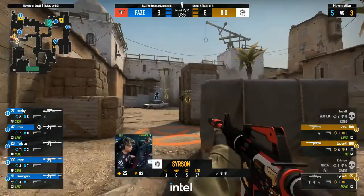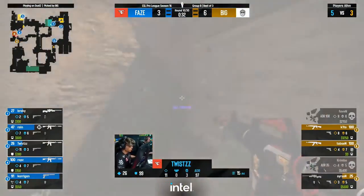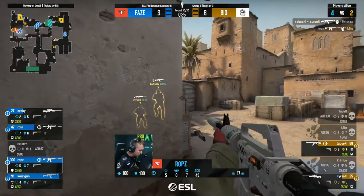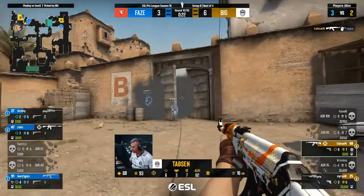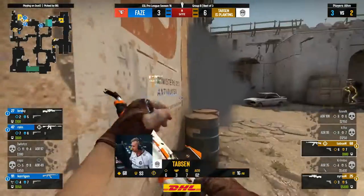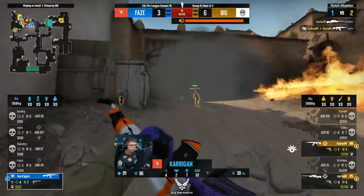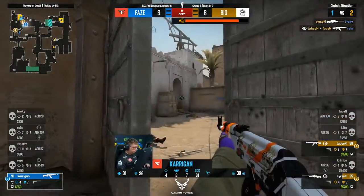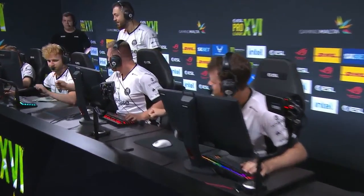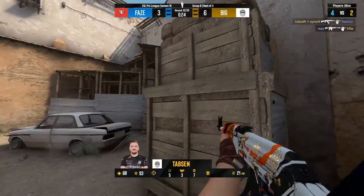BIG have a chance here — looks promising. Thread the needle with the molotov at the back — they can potentially isolate players. The car goes down with nothing — a real problem. Rops thankfully finds one, ducking and weaving. The opening has been found — can they get the bomb planted? The molotov outside makes things very uncomfortable. Broki might have to commit — no! It's a double kill and it goes down to a two versus one. How have they given this one up? It was a five versus three. BIG help themselves towards the B bombsite and all hell breaks loose.